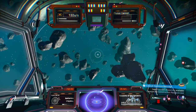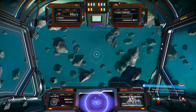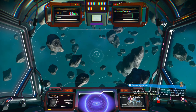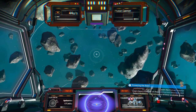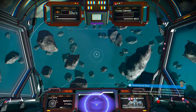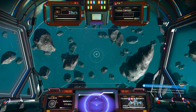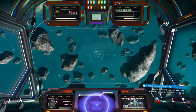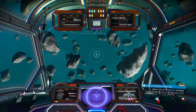First of all you need to find those blueprints, so where do you need to go? You need to go to the Nexus. What is the Nexus? It's like a hub in space, and you can see other players there too. You can buy everything over there - all the upgrades are there, and there is a nice sized quest system.